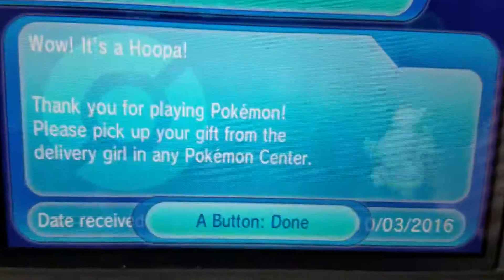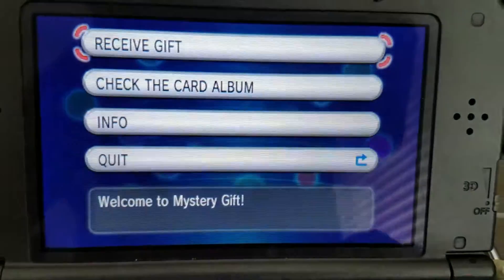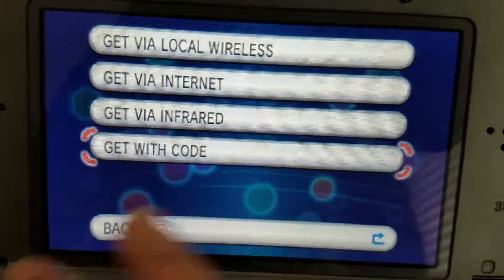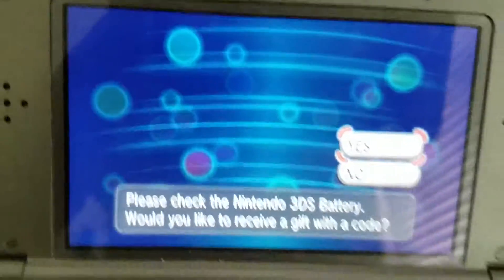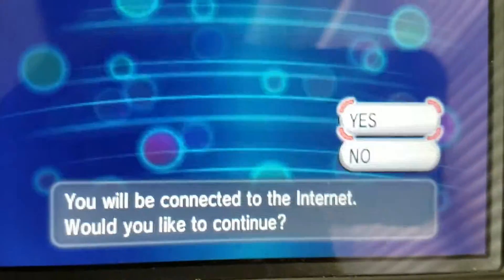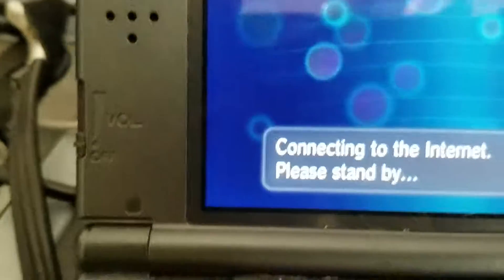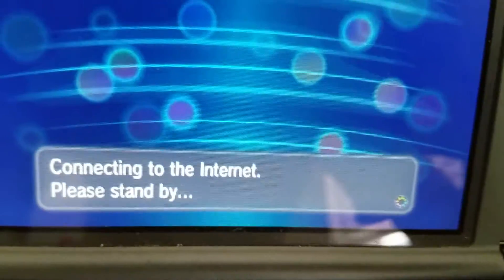And now, for Darkrai. To get Darkrai, go to your Pokemon X, Y, Omega Ruby, or Alpha Sapphire game. Go to Mystery Gift. Receive Gift. And get via code. Make sure you have charge when you're doing this, because if the charge goes out, you can't get your Darkrai. Connecting to the internet. The code is DARKRAI20. Write it down — DARKRAI20.